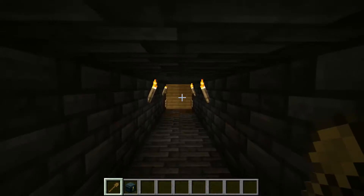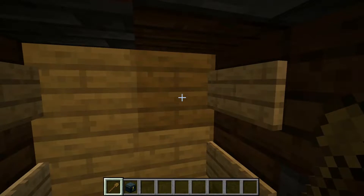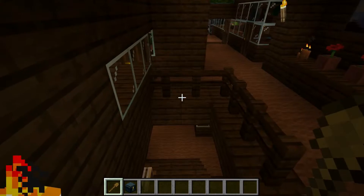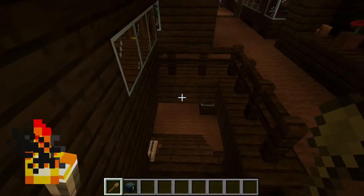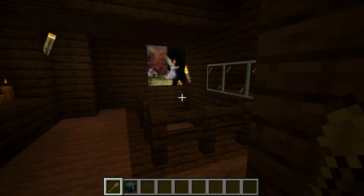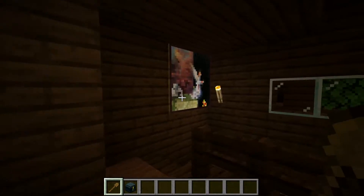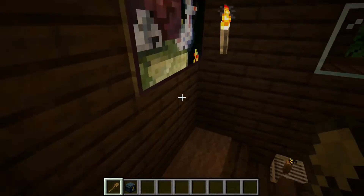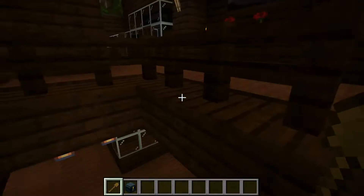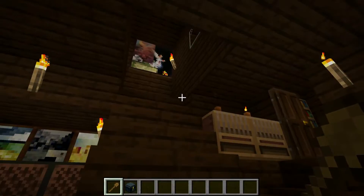Down here is what I'd like to show you guys. I recently learned that you can put signs on blocks to create a painting that you can walk through — it's like a hidden passage. My hidden passage is right here into my house. It just looks like an innocent passage but it's a secret entrance. I think it's really cool. It is really hard to get into though — takes me at least three tries each time. Well, not that time, but you know what I mean.